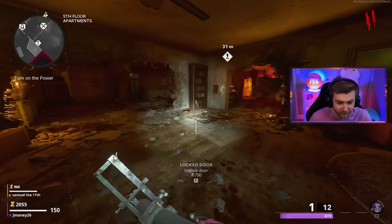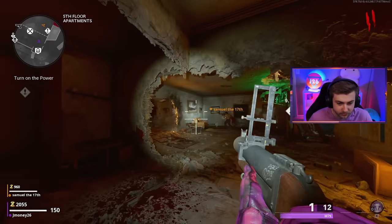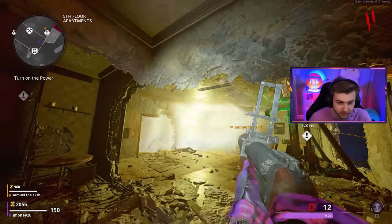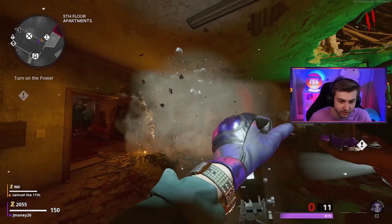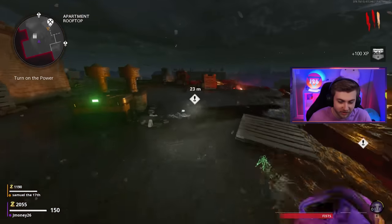You know about the bubble Easter egg down here, right? Every time I'm on here, I gotta do it. I was watching a video and I didn't understand — people were saying it's dust particles coming off. But when I use an explosive, it's big bubbles. I think there was a fish in there too. What the fuck? I never knew that. And every time I'm on here, I'm just confused as hell as to why that even happens.